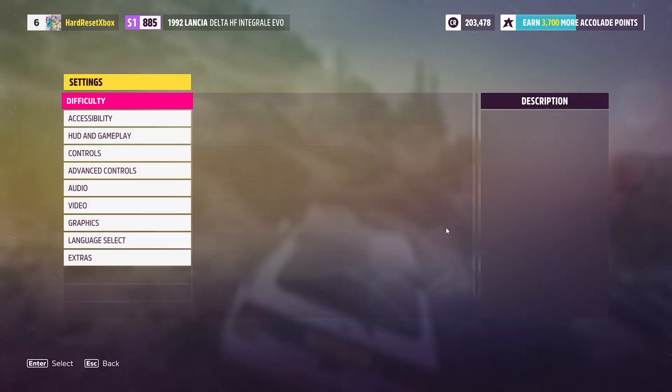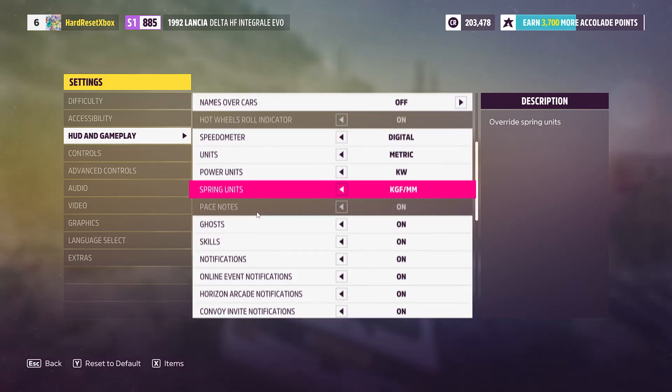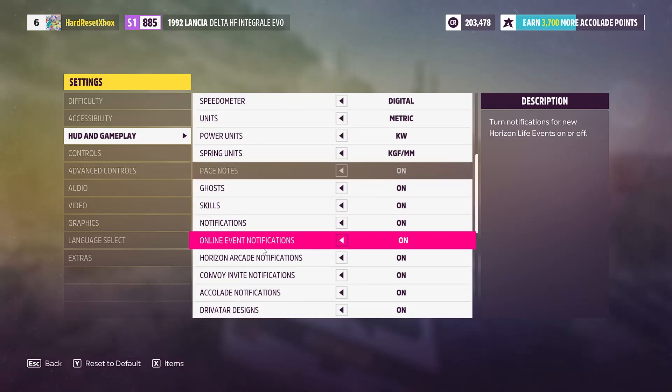First go to Settings, then HUD and Gameplay and scroll down to Online Event Notifications. Now you can toggle them on or off.